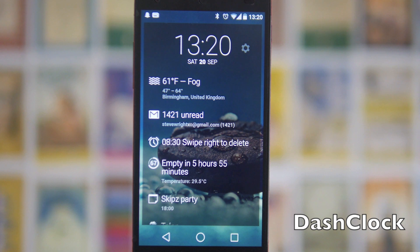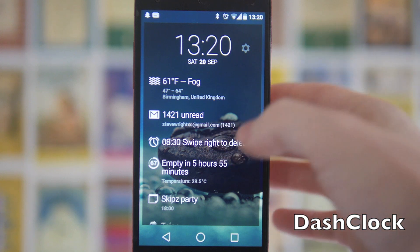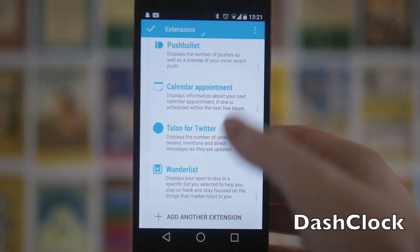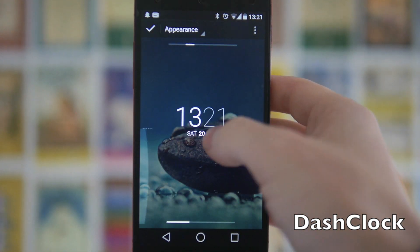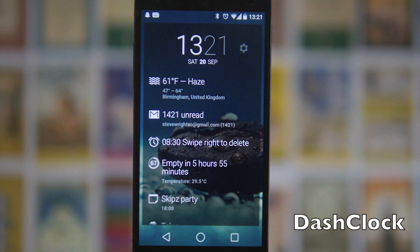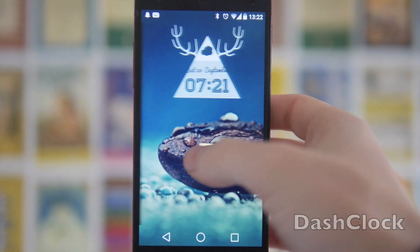Next up we have Dash Clock. About a year ago the whole Android theming and home screen community was obsessed with this. In essence it's a clock, but you can install a bunch of different plugins from the Play Store — I've got next alarm, weather, calendar, time for charging, and more. In the app you can manage and add extensions, go into appearance to tweak fonts and clock style, and in the advanced menu you can change the widget opacity. It's not hugely customizable but it's really useful, which is why it was so popular, and it still looks great.